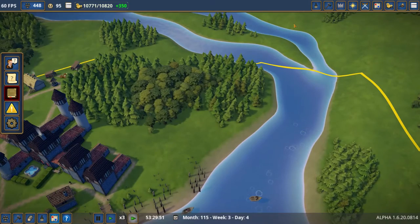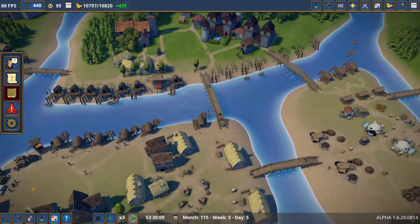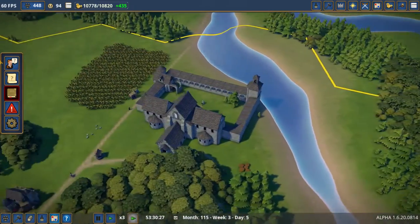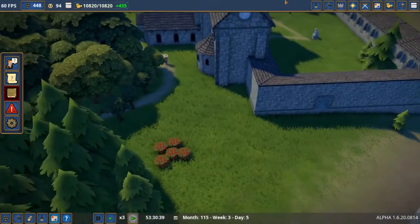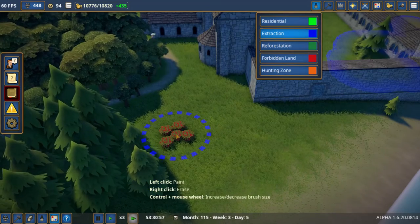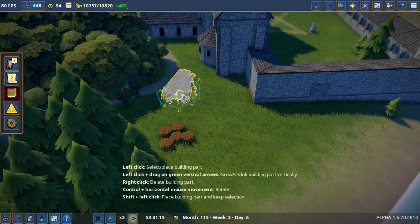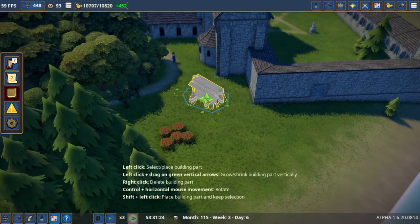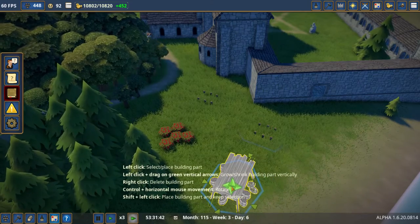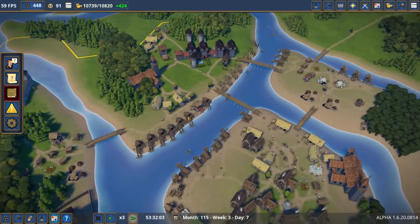Just going to do a whole bunch more fishing huts — go ahead and try to increase the population here. That is the goal: just ramp up the population, get it going where it's nice and high. I might even put in some gathering huts down here, why not? We'll do that. So we'll have more berries, more fish.